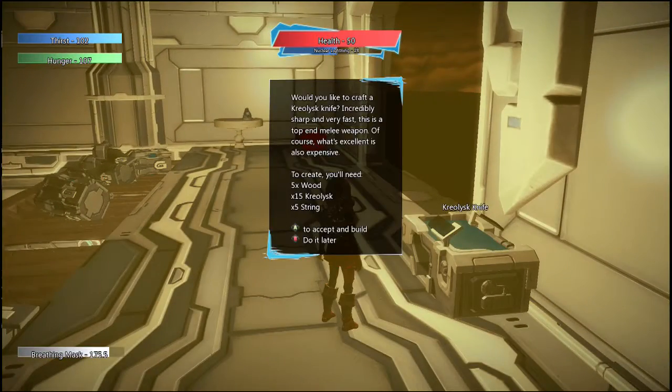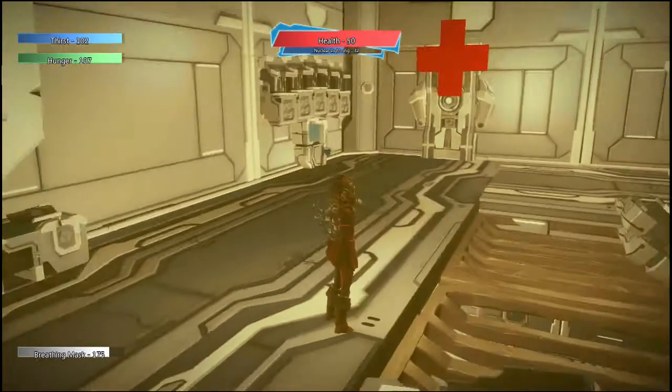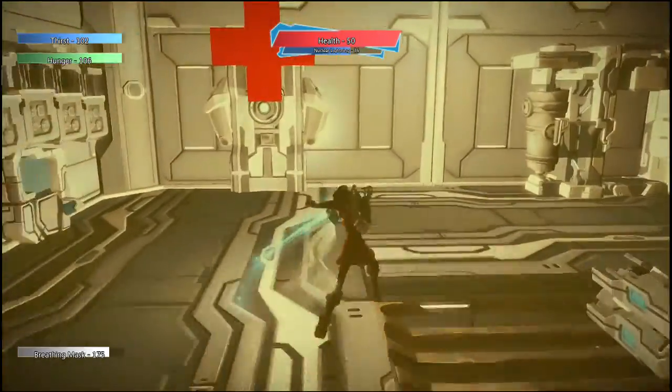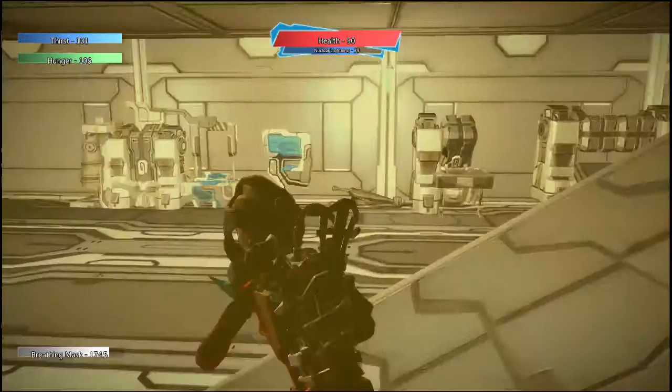Something else we can do is purchase a knife. This is an advanced knife — there was an earlier knife in the game we could have purchased as well, but this one is much better. It's made purely of Creolisk and will do a lot more damage at a higher attack rate.